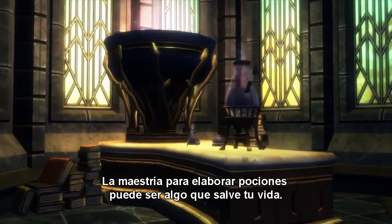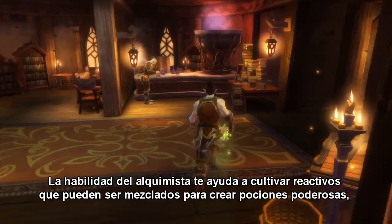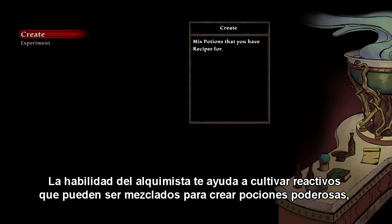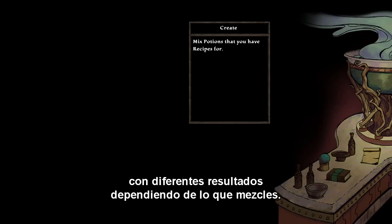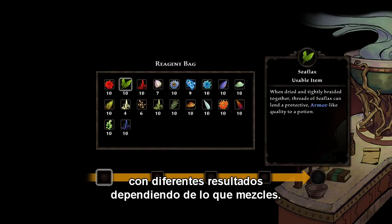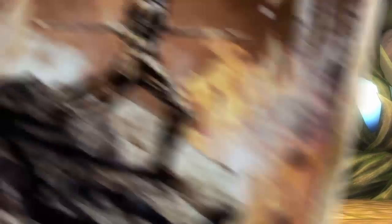The expertise to create potions can be a life-saving advantage. The Alchemy skill is used to harvest reagents that can be mixed to create useful potions, and will create different results depending on what's combined. As steward of tinctures and elixirs, I often dabble in alchemy.